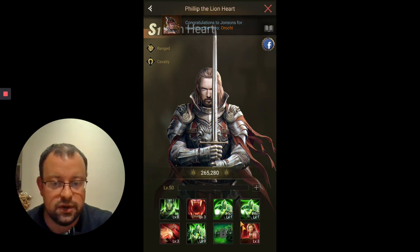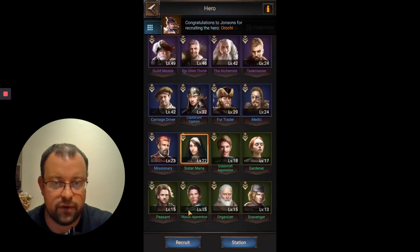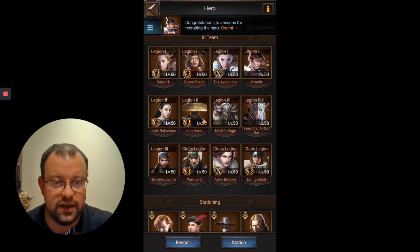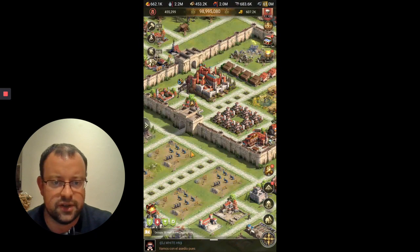I need a few Wisdom Medals to upgrade his skills, but if I do run with three Cav Legions, he's going to be my third back row Hero. So he's going really nicely. And Jade - I have maxed her, all seven of her skills now as well. So a decent Heroes Day for me.